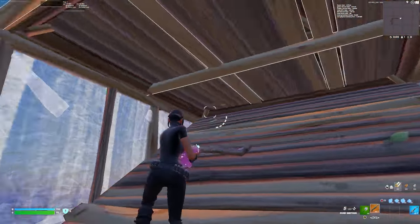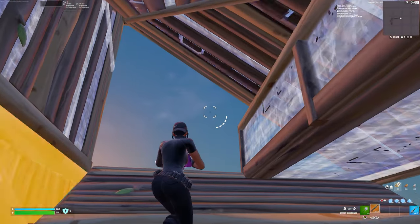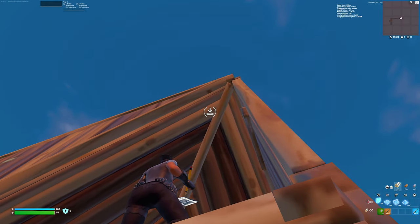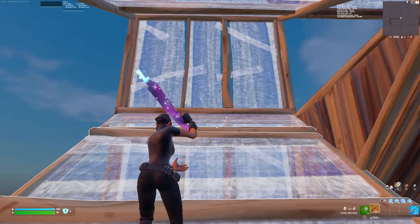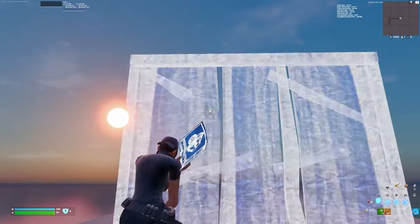Just like that. After this move you're gonna jump out, place a ramp, and then after you place that ramp you're gonna place two cones and then walls to catch yourself. It's all in one motion — ramp, cone, cone, walls, and then stairs to catch yourself. You can't really do it in slow-mo but it kind of looks like this.